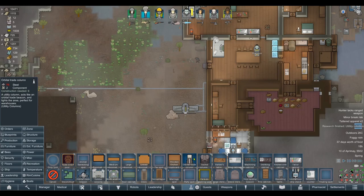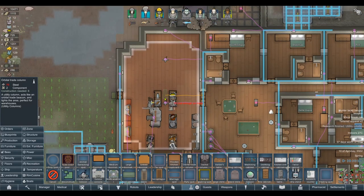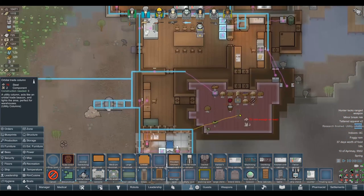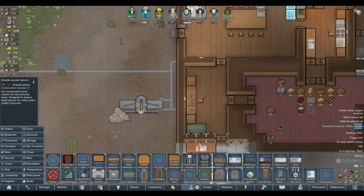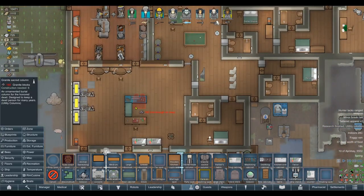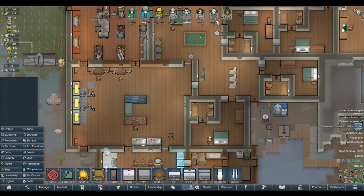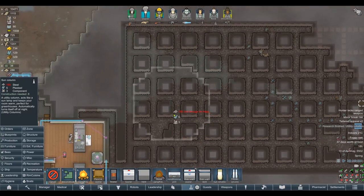Look at that — we've got an Orbital Trade column! It comes out like a light to the area. That's really cool — just having one of these in the middle of the base would be incredibly helpful. Having one in the freezer would help a lot since it's in complete darkness right now. There's also a Sacred Column — an ornamental burial column designed to keep a dead person for many years. We could bury people and turn them into the actual structure of our base — that's awesome. We've also got a Sun Column that acts like a sun lamp and keeps a room warm — perfect for greenhouses. Hydroponics bays become incredibly viable now.